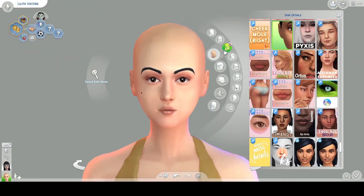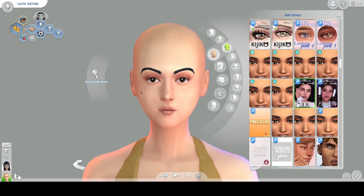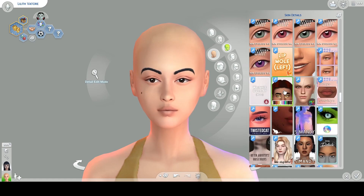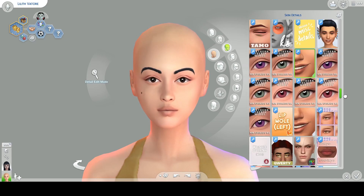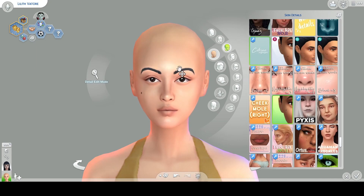Hi guys, it's Nneka and it's finally time to do some makeovers for the spooky month, and I am starting with the one and only Lilith Vator. Lilith is such a cool sim in theory, and after you change up her appearance a little bit, girl really needs help.